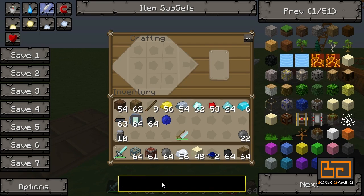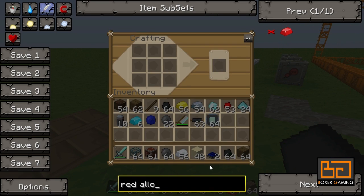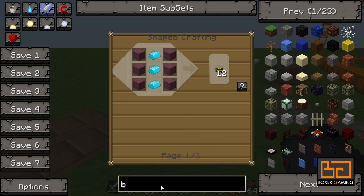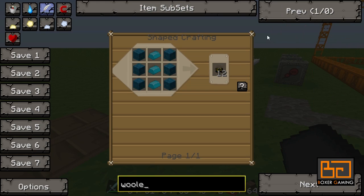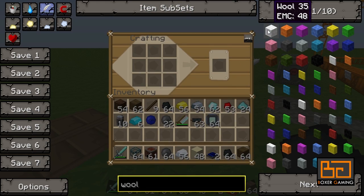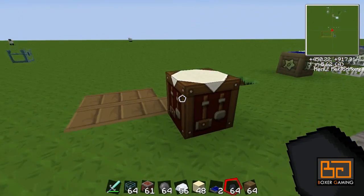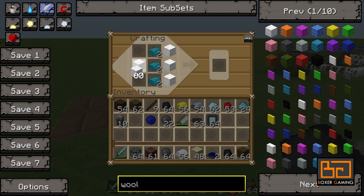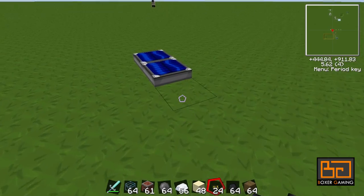Apart from that, we're gonna need the wires themselves. We already had a look at the red alloy wires, but now we want the blue alloy wires. You need some wool and some ingots. It doesn't matter what color of wool — you can use anything you want. You get 12 wires for each one you make, so it's pretty efficient.